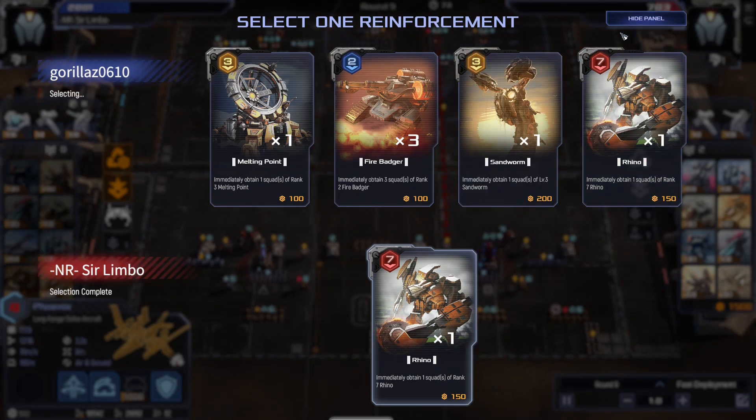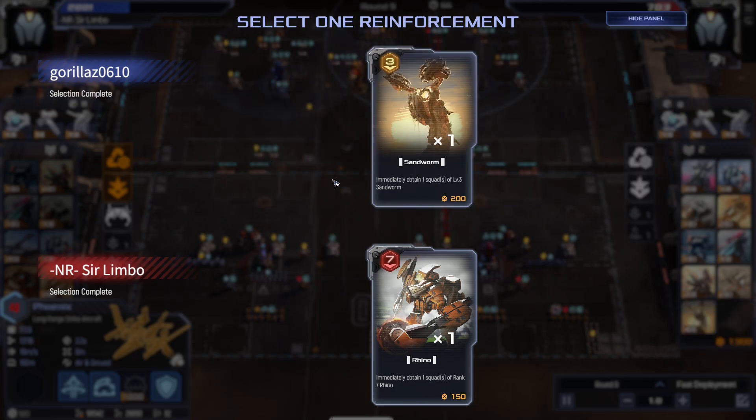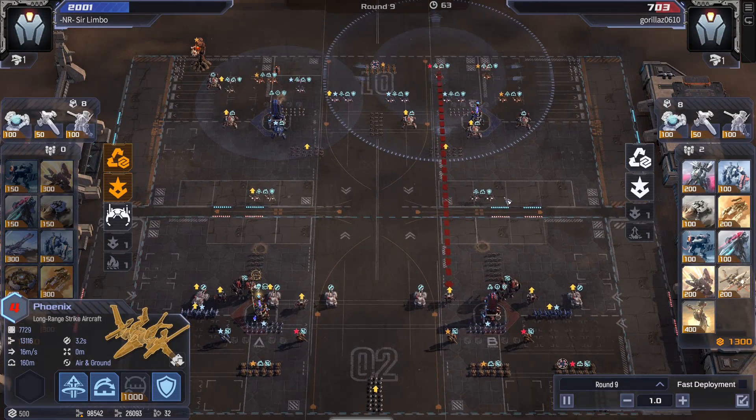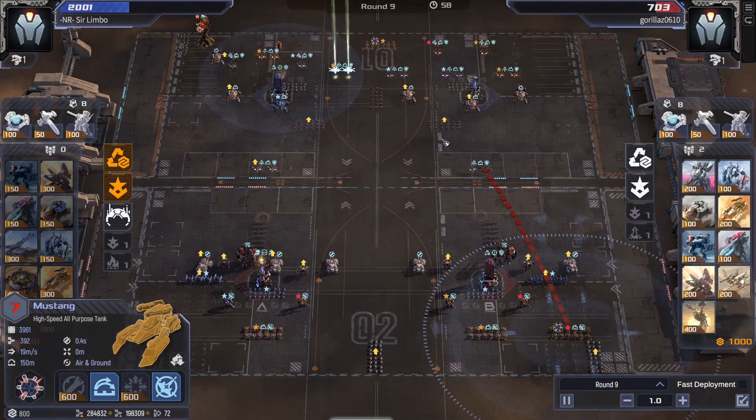I think it's the most amount of money. Sandworm comes in a close second, but I need something that I can instantly sell. Maybe Melter would have been even better, now that I think about it. Anyway, these Mustangs, as predicted, are officially level 7.